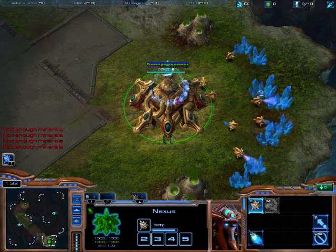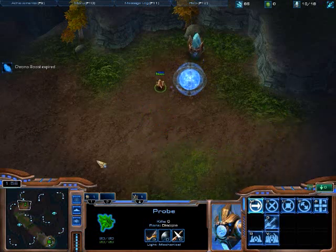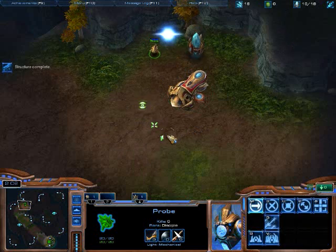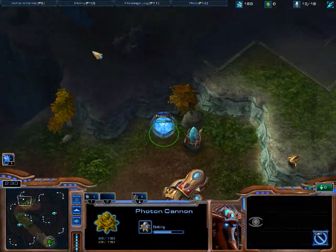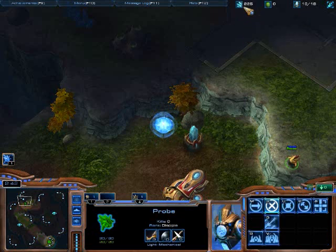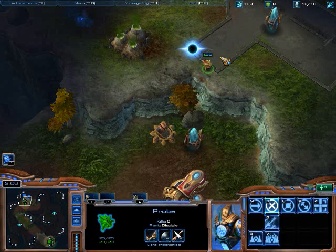Hotkey those two probes so you can double tap to get back here for that chrono boost, then you're right back at the enemy base. While you're waiting, you can draw pictures with your probe if you want, but be sure to be right back here when that forge finishes, because you're going to put your cannon right here next to this pylon, and then go hide your probe up here on this ledge. If you're rushing the other base: pylon here, cannon here, forge, cannon here, then hide your probe up here. While the first cannon is warping in, don't build any probes — stay on 10 supply. You want two cannons worth of minerals ready, and you don't put down your second cannon until this cannon is finished. Very important. I turn the grid on so I know I've got exactly two spaces, because I'm going to put a pylon there and this cannon here.